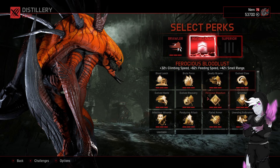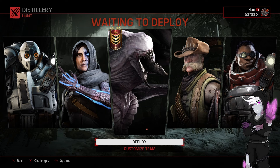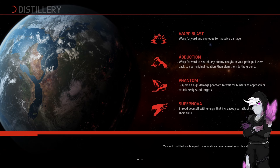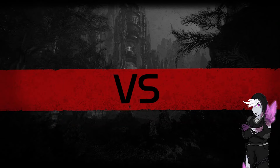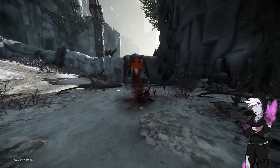The way Phantom works is it's basically like a deployable minion — a copy of yourself that you can place down in certain areas and it'll wait for hunters. So it's similar to Gorgon's spider trap, but it's more of an actual unit. She does also lose the ability to go invisible.